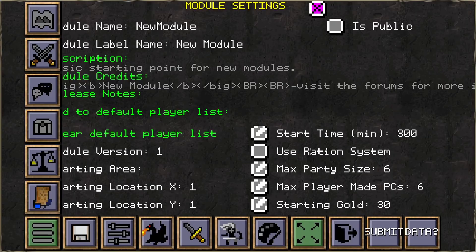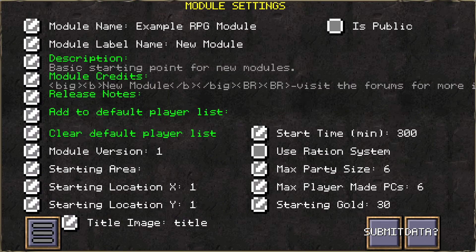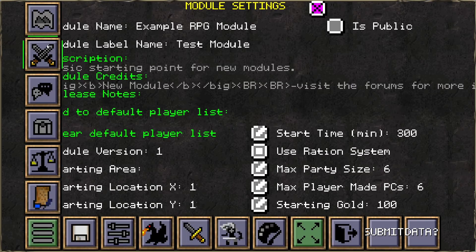Moving on to creating a module — instead of selecting play from the main screen, you simply select Create. This lets you either load an existing module, which can be useful to see how they work, or create a new one. When you create a new module, you name it on the spot and may then review your module settings: whether it's publicly available, its name and label, a basic description, credits and other notes, default player characters, the module's version, starting area and location, a title for the title screen, start time, whether to use an optional ration system, party size, how many player characters can be included, and the starting goal. The left menu allows you to create and edit maps, encounters, dialogues, containers, merchants, and journal/quest entries, each of which opens its own editor, including a tile-based map editor or a branching dialog editor.